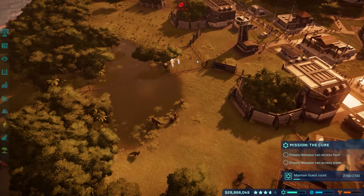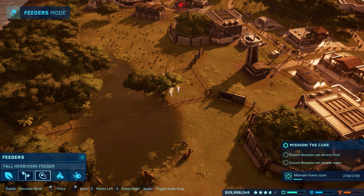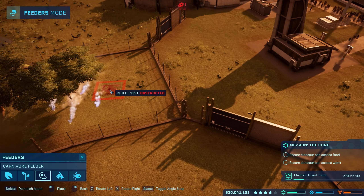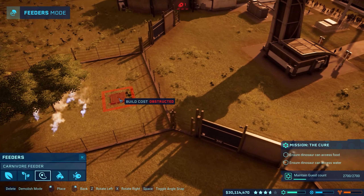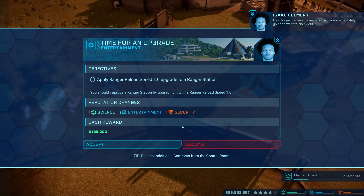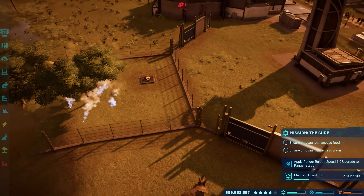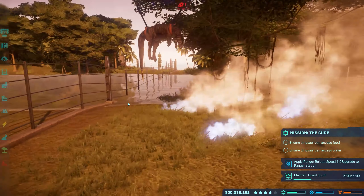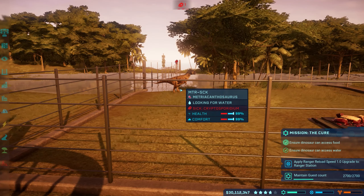Okay, ensure the dinosaur can access food and water. Because it's a meat eater, we'll just give it one of these feeders. It's obstructed - by what? Oh wait, there's a spot - boom, perfect, right in front of the tower, that's pretty cool. All right, here he comes! Oh, it kind of looks like a Megalosaurus, that's pretty cool. He ain't standing up straight like that!